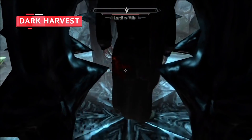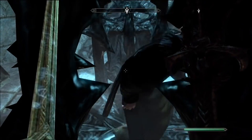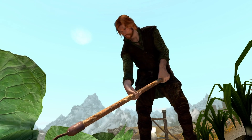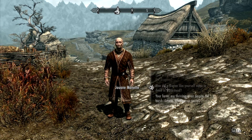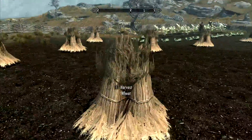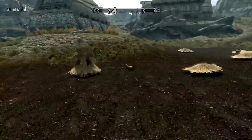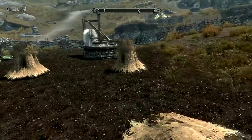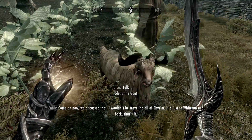Strange things are afoot in the Whiterun village of Rorikstead, where an old sorcerer trains a young magic user to carry on the dark and primordial traditions of a Daedric Prince. The riddle of Rorikstead's detestable legacy is a hard one to find, let alone decipher, but a few elements in particular can help players start to piece this puzzle together. First, it's important to note Rorikstead's tangential relationship to the Daedric-laden quests A Knight to Remember and Erik the Slayer.